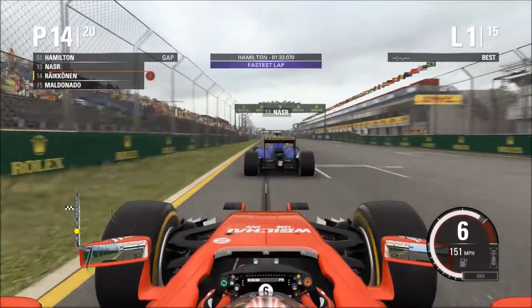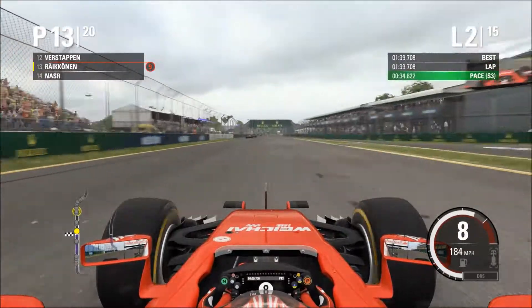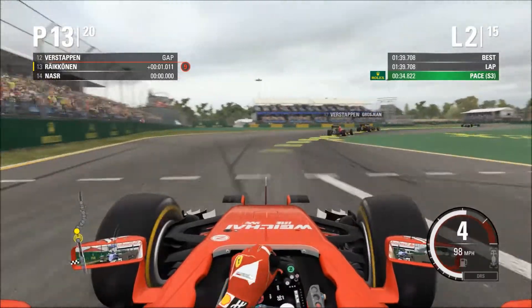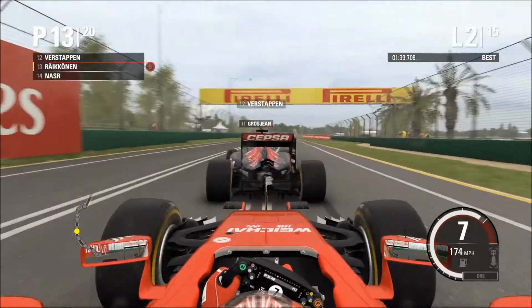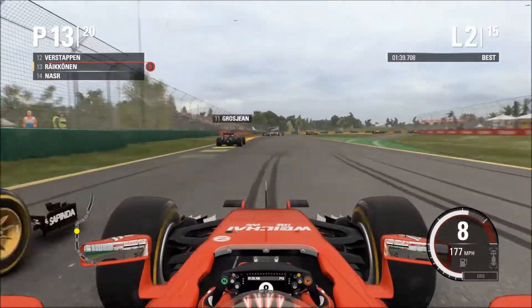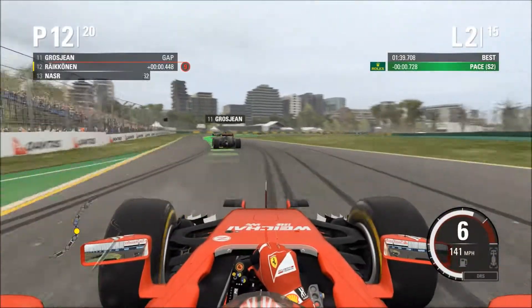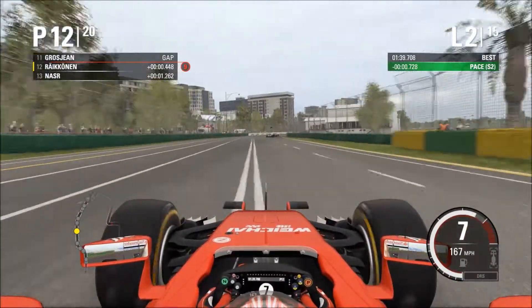Cutting on into the final straight, getting up the inside of Nasr with the faster Ferrari. We both have Ferrari engines in the back of our cars. Second lap now, going up the inside of Verstappen with his Renault-powered engine — he switched to Ferrari for the 2016 season, but that won't help him here. Now looking at the back of Grosjean, his last season for Lotus, and we just avoid him.